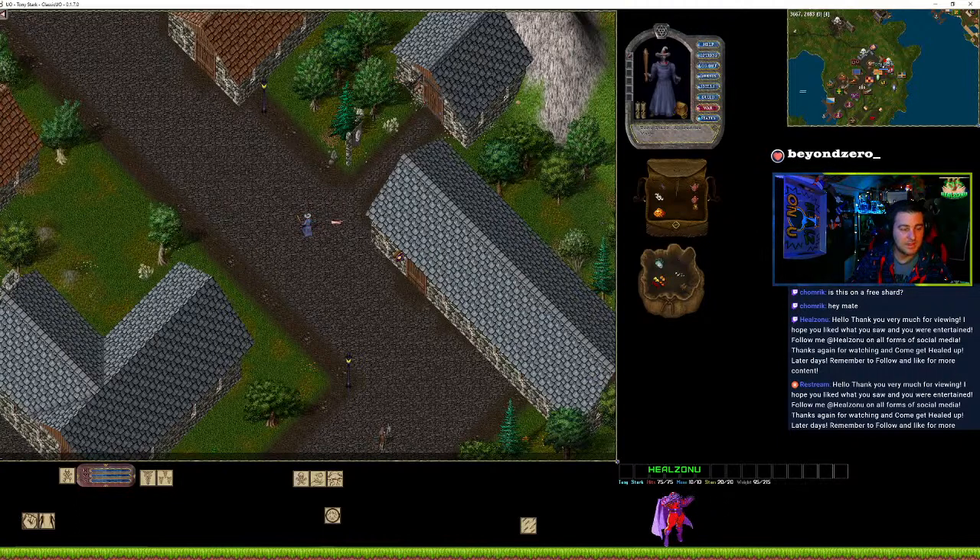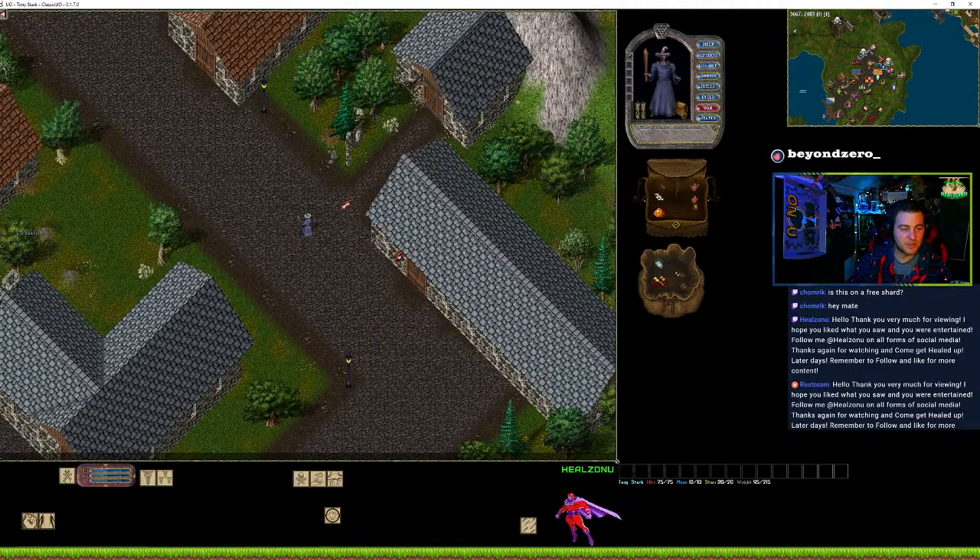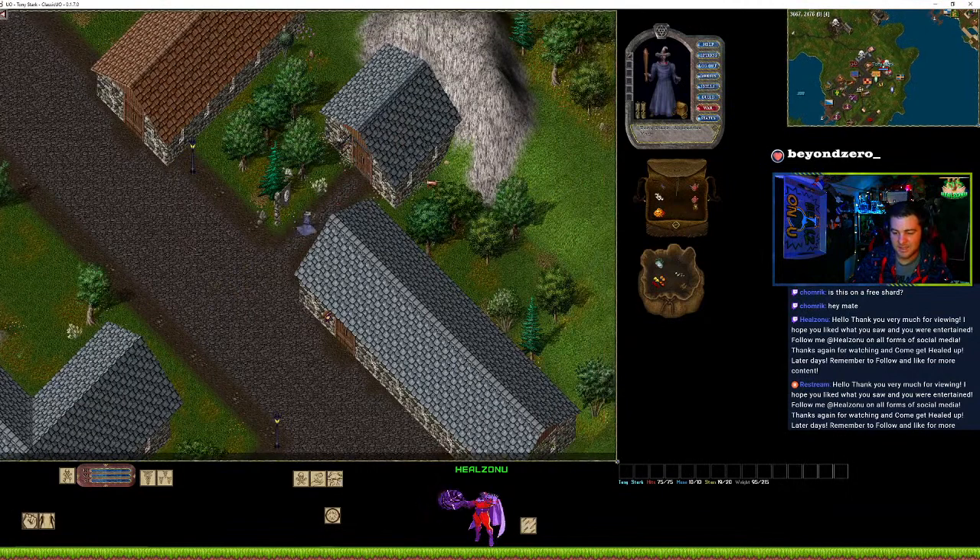If you want to toggle combat — right now it's set to hold tab — if you go into Options, Combat/Spells, and click 'Hold Tab Key for Combat' then apply, what that does is now it'll toggle it. So you just press tab and it will keep the combat mode on.